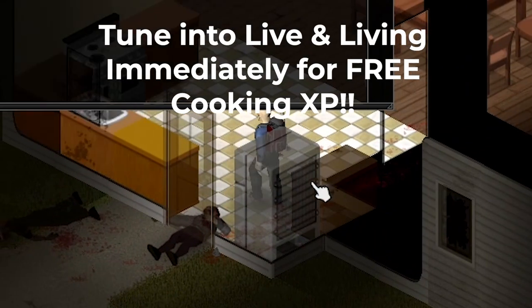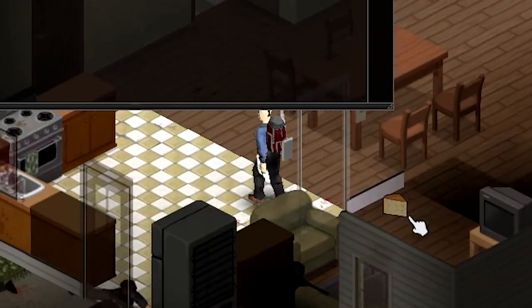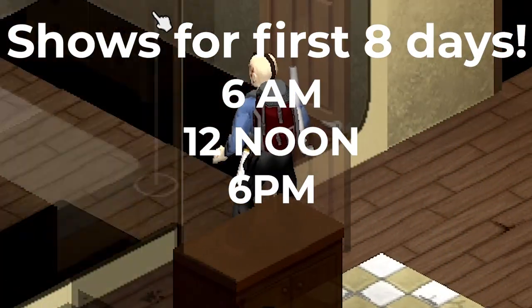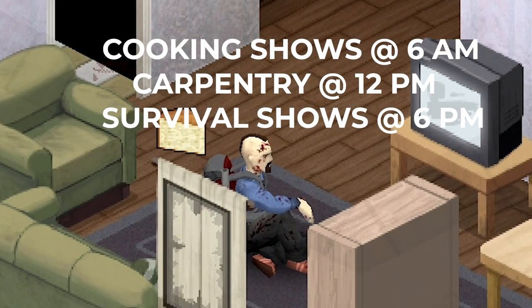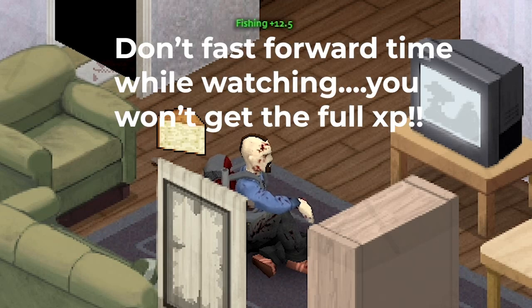Make sure to turn on the TV and tune in to the Life and Living channel the minute you spawn in. You can grab easy cooking skill points just by listening while you are looting. You can actually grab points on a range of skills for the first eight in-game days. The schedule times are 6 a.m., 12 noon, and 6 p.m. for the first eight days. It's free points — you can bypass several levels of carpentry and cooking, and add a level or two to trapping, fishing, foraging, and farming. You can get the best of both worlds by making sure a TV is turned on and tuned in to Life and Living around those times. Be aware that fast-forwarding while watching will mean you won't get all the skill points you could.